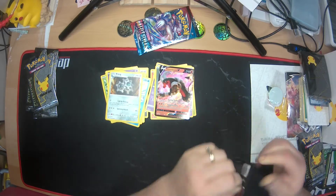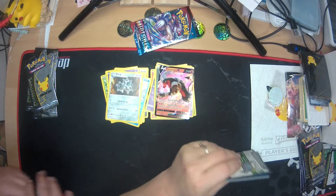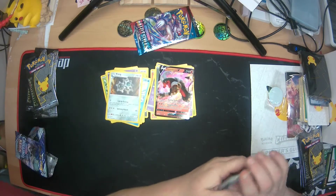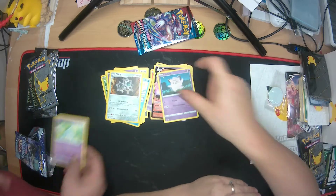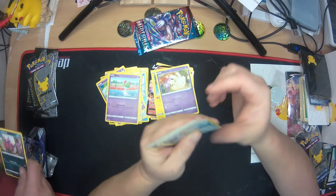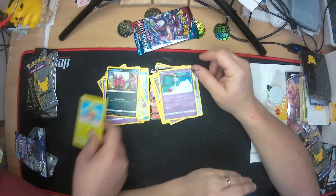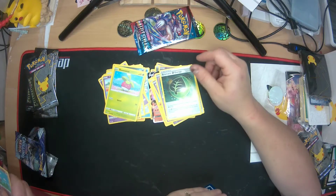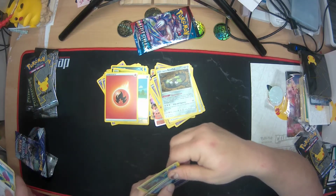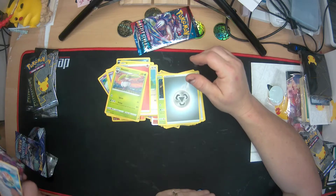All right, let's see what we get from the Celebrations packs. Code card to the side. Cards include Clefairy, Hattrem, Mew, Arcanine, Misdreavus, Galarian Meowth, Venipede, Chimecho, Bounce Sweet, Aromatic Energy, reverse holo Castform, Galarian Stunfisk, Fire Energy, Delmise, Delmise, Dynatree Hill, and Metal Energy.